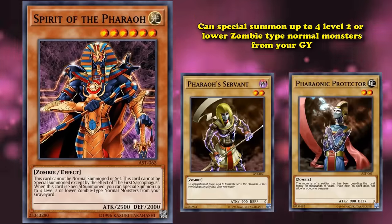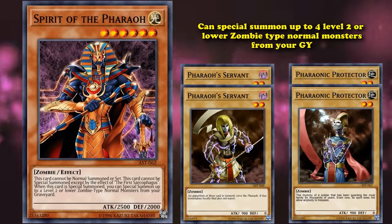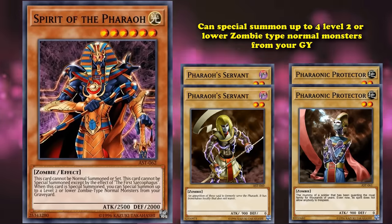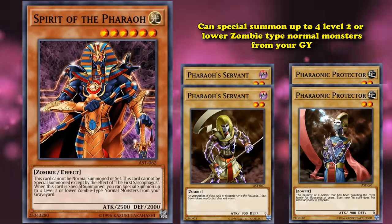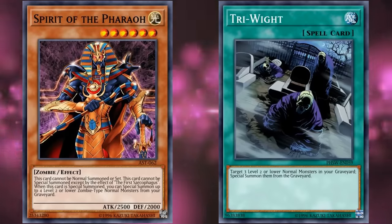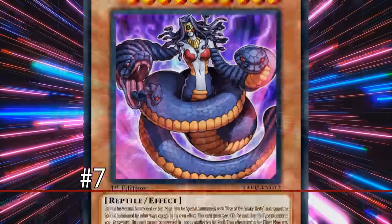What Spirit of the Pharaoh does if it's able to hit the field is special summon up to four level 2 or lower normal Zombie-type monsters from your graveyard. For how difficult this card is to summon you also have to set up your graveyard with fairly weak cards. If you want to make full use of its effect it can allow you to do some decent link plays if you get all four monsters with it, but with a similar setup you can just use Tri-Wight for similar card advantage with half the cards needed and no back row protection required.